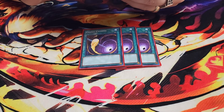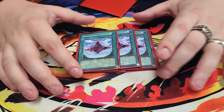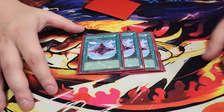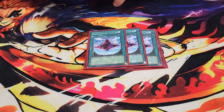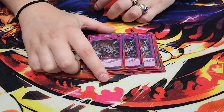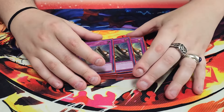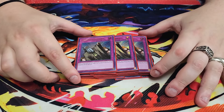We play three copies of Dimension Fissure. Fissure is really good this format — siding it in is like having three extra copies of Shifter because every monster sent to the graveyard is banished instead. It's a floodgate and it's just really good overall. We play three copies of Evenly Matched — pretty standard. It deals with your opponent's field and is great against rogue matchups. It won me a match against Voiceless Voice because I baited out the negate with Fenrir and then dropped Evenly Matched. We play three copies of Solemn Judgment, which just says no to anything for half your life points — didn't even hurt me in time.